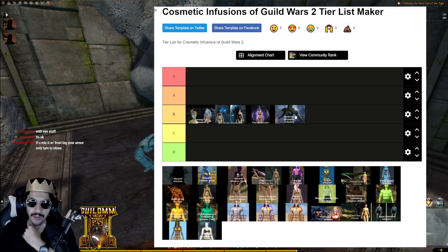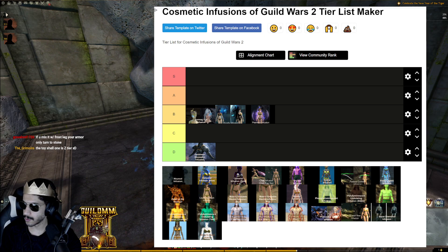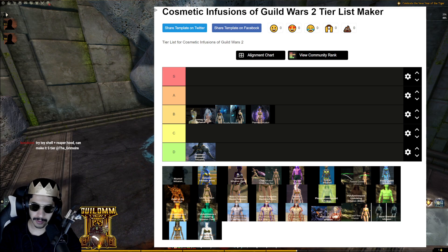Deldrimor Stone Skin is good as a complement to other infusions but not something you should base your whole look on — D tier. Even with Frost Legion turning your armor to stone, it's still D tier. Not many people even use this infusion, which already says a lot. It looks cool on Charr with demon wings — like a spooky stone statue — and it works well with maybe two infusions, including Ghostly.